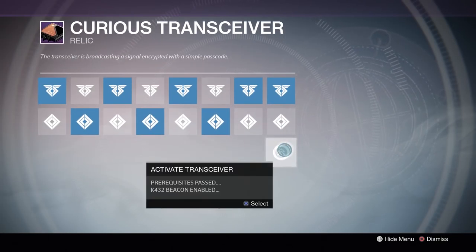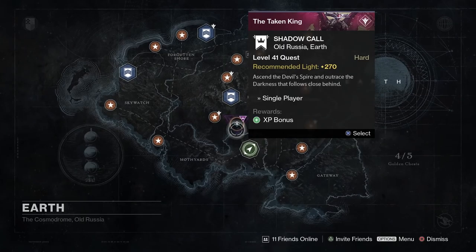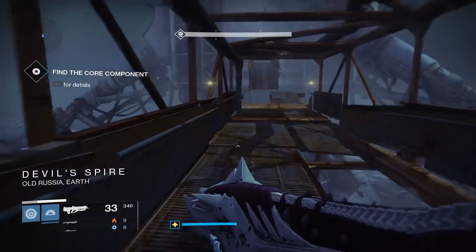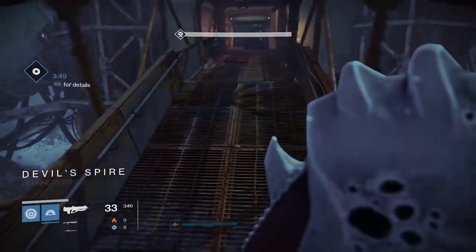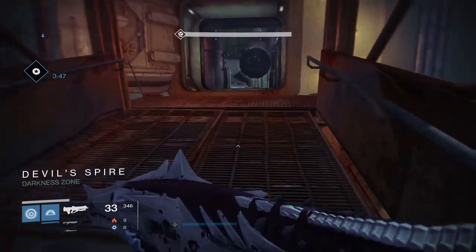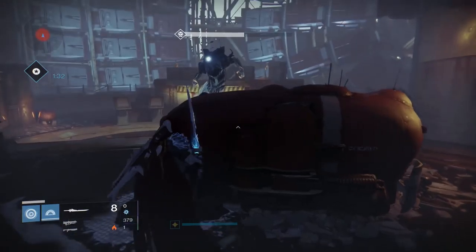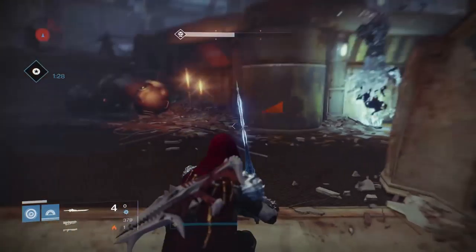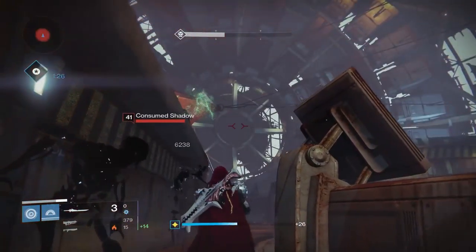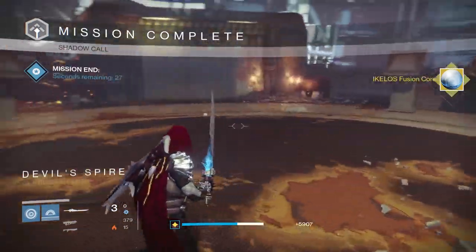Once you've input all four codes, the Curious Transceiver will start broadcasting, and this will unlock another mission in the Cosmodrome called Shadow Call. This mission's going to start you off at the bottom of the Devil's Spire, which is the tower you had to climb in the Cade Stash mission that came with the Taken King. Only this time around, you've only got four minutes to get to the top and then defeat a few wizards that are hanging out up there. Definitely, if you can, just run by all of the enemies on the way up the spire. You're definitely going to need as much time as you can to take out those wizards at the top, but once you finish those off, you'll get this new relic, the Ikkalos Fusion Core.